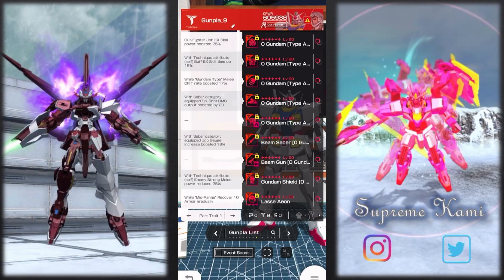The torso is buffing the E-excuse effect status up by 15, so it just lets it run a little bit longer — it's okay but not too spectacular. For the arm skill, you get a power trait up by 17, which isn't anything too great either. For the legs, when equipped it boosts special shot damage output by 20. Special shot attack is kind of whatever, but I think it's going to benefit more if you're doing the actual long beam special attack.